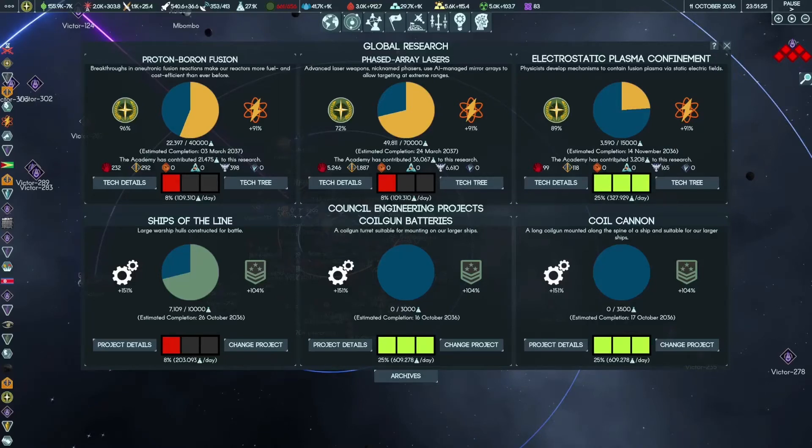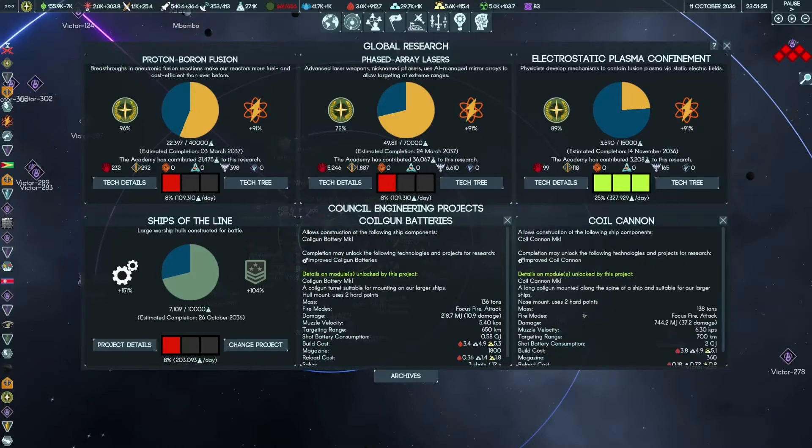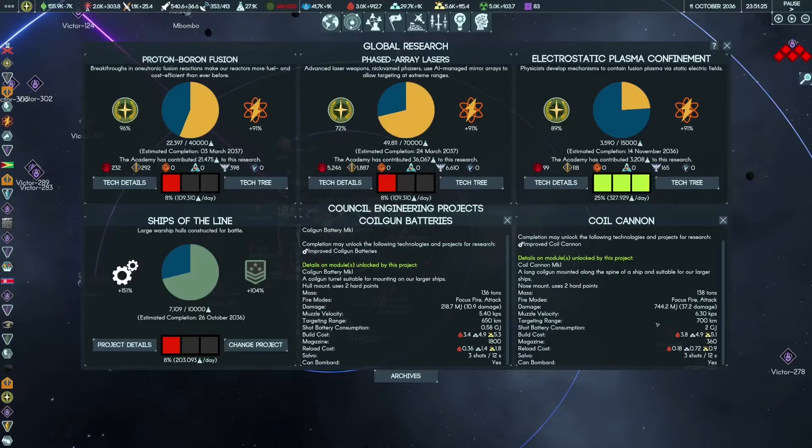Hello and welcome back to Matera Invicta Run. Last episode we sunk the battleship fleet against the alien station and now we have a lot of free MC to build new battleships. I'm going away from the light coil cannons and coil batteries, switching to two hard points from the hull and two from the nose. I did some reading and checked values - they have about 50 kilometers higher engagement range than the light coil guns.